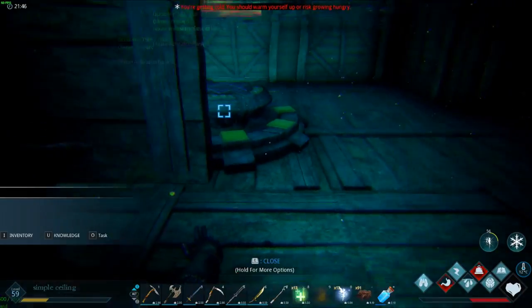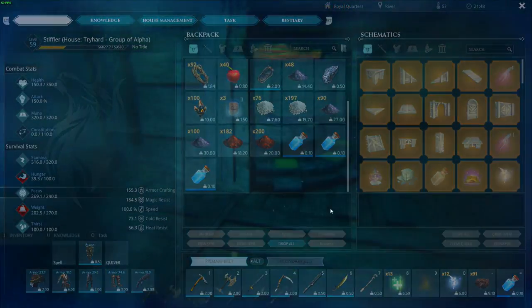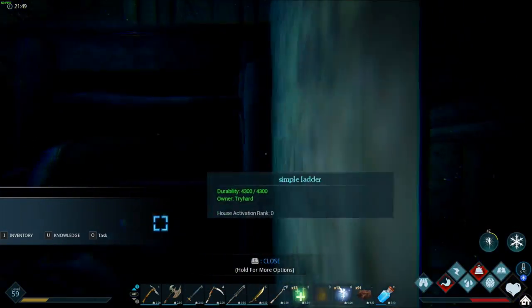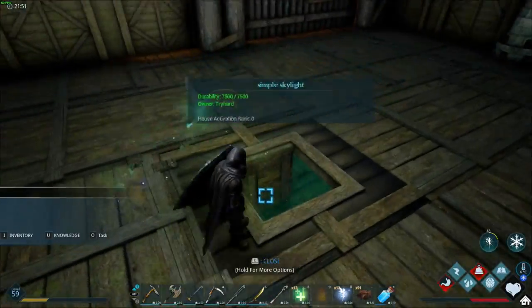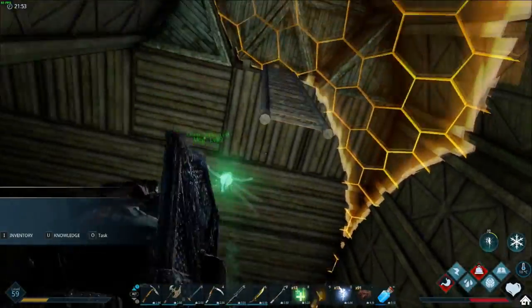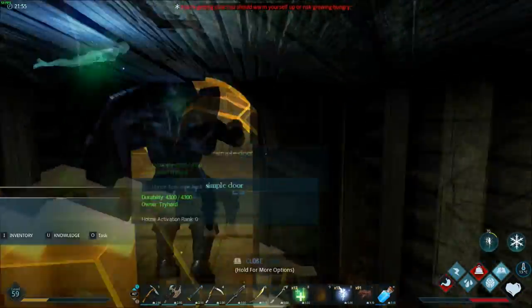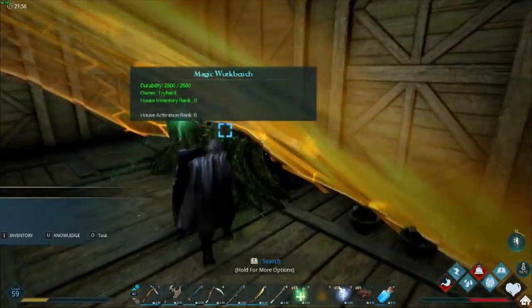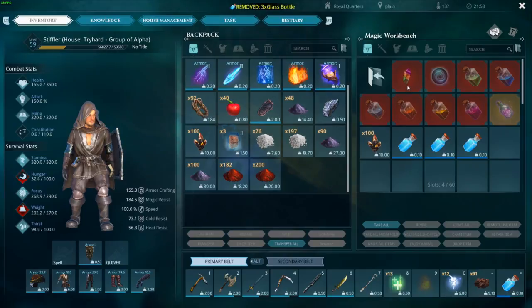We're going downstairs to fill up these bottles with water, because to turn them into magical essence you need to fill them with water as well. Then we go back upstairs and in the magical workbench we combine those glass bottles with magical shards to turn them into magical essence.